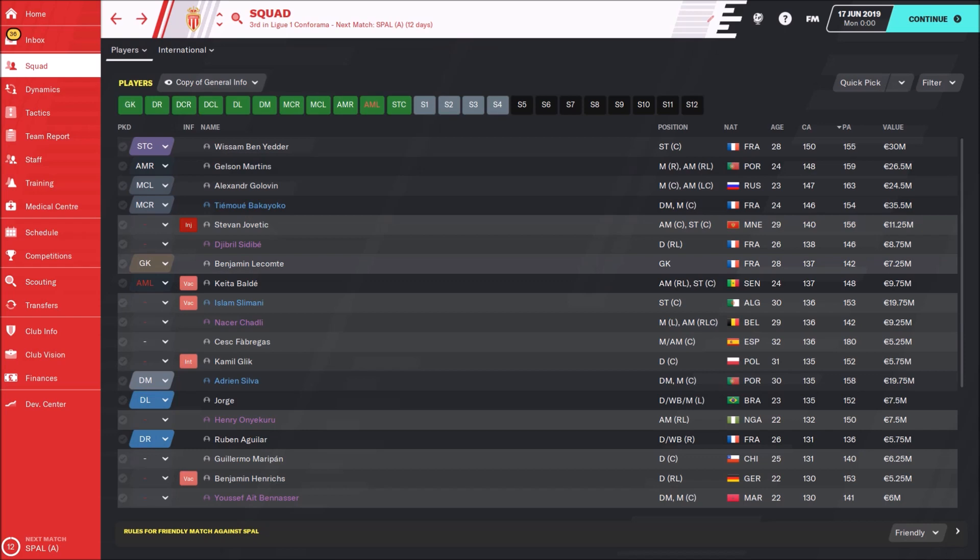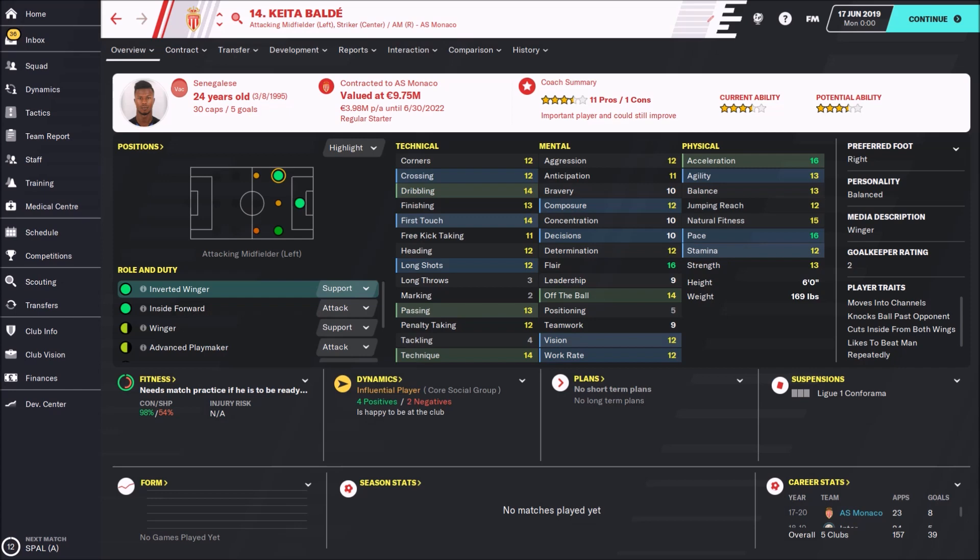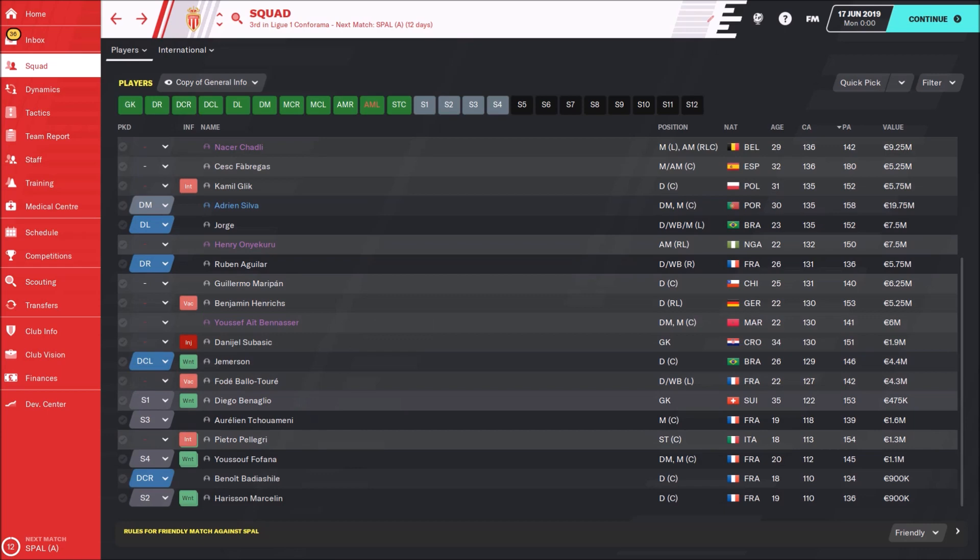Then we have Benjamin, a great sweeper-keeper with a current ability of 137. And Keita Balde as an inverted winger, also with a current ability of 137 and great speed. Here you can check all the players and their current and potential abilities.